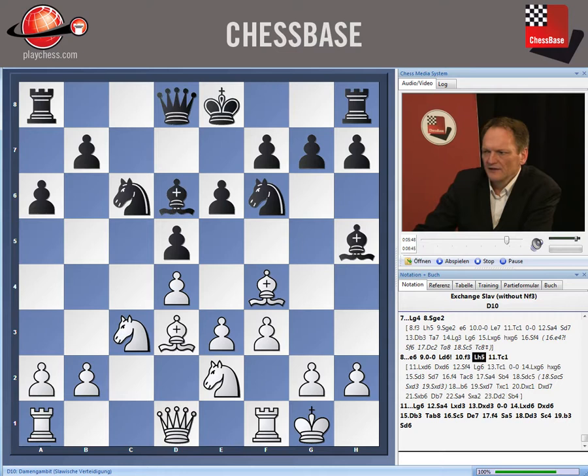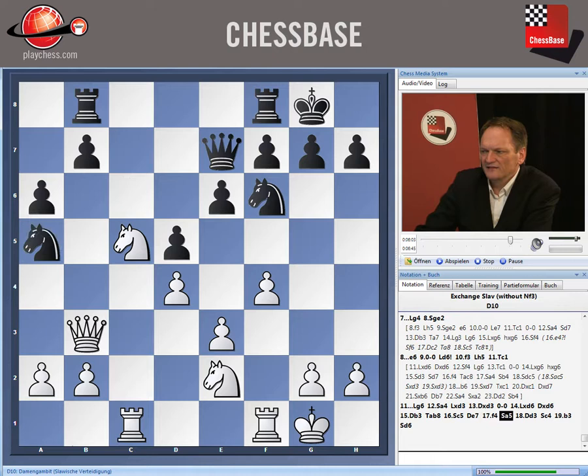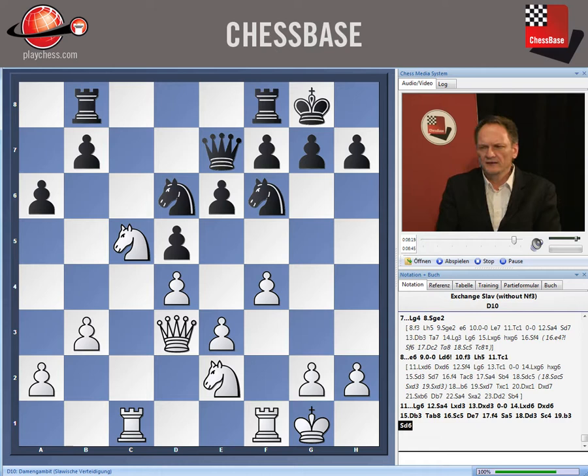After bishop h5, rook c1, we have bishop g6. After knight a4, we just capture on d3, and when he captures on d6 we should be totally fine. Don't forget that we also have the c4 square available, and the maneuver knight c4 to d6 is a strong maneuver — you will see it again and again. This knight is strongly placed there. Black is totally satisfactory in the Exchange Variation of the Slav.